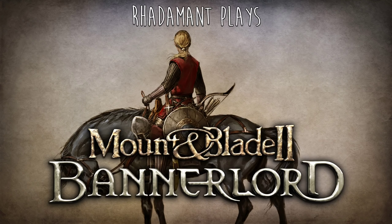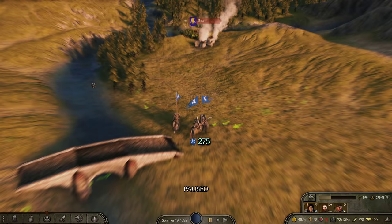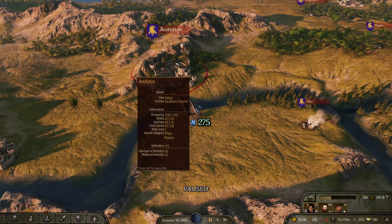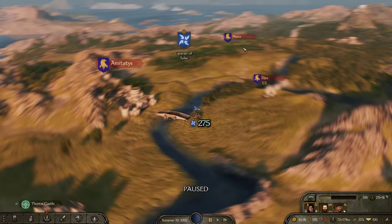Hey everybody, Radamon here. Thanks for tuning in to Mount & Blade 2 Bannerlord, a Let's Play tutorial series, episode 30. Recap of the rules and goals we have for our series, and picking up where we left off, we had just ended in a bit of a cliffhanger. We were sieging Amatadus, and we got attacked by a force about twice our size and survived it. Barely, but survived it. And we're picking up where we left off there.